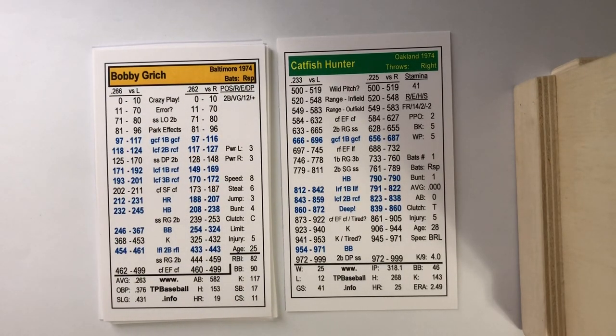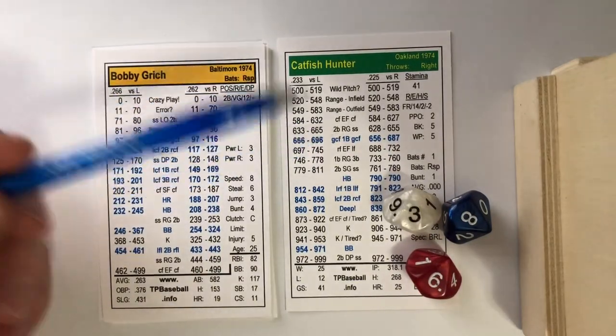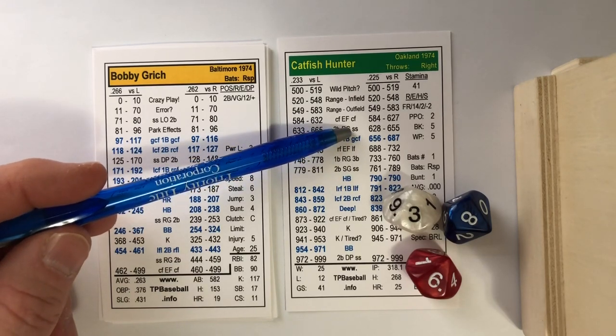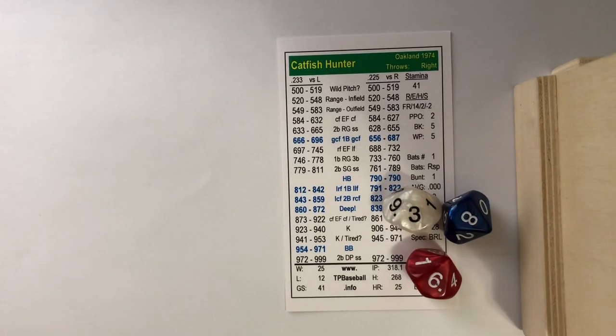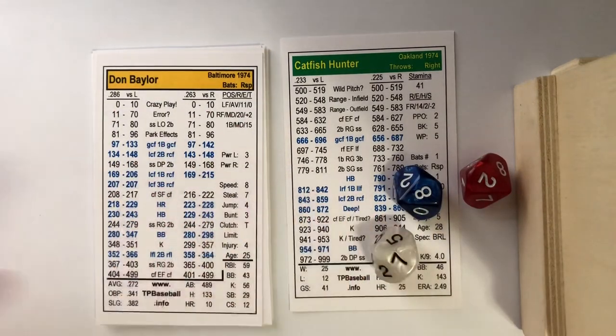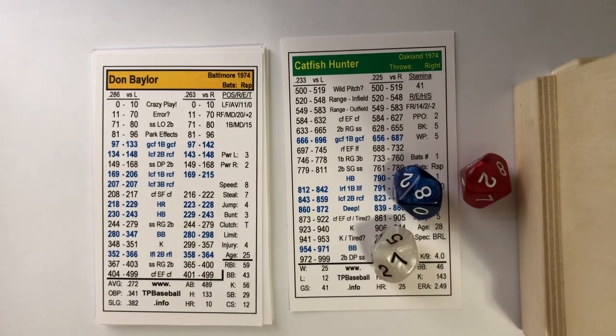Bobby Grich hits a 638, which is above .500 so it goes on Hunter's card — a regular grounder to shortstop; Campanaris throws to Tennis for out number two. Don Baylor hits a 278, on his card since it's .499 or less — a regular grounder to second base. Dick Green throws to Tennis, and it's a 1-2-3 first inning for Catfish. No score after one.